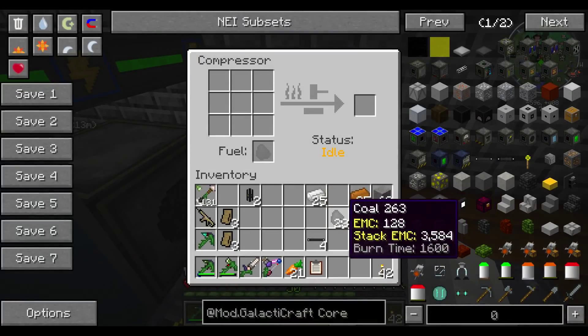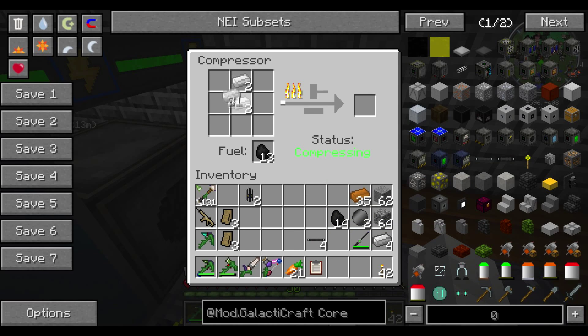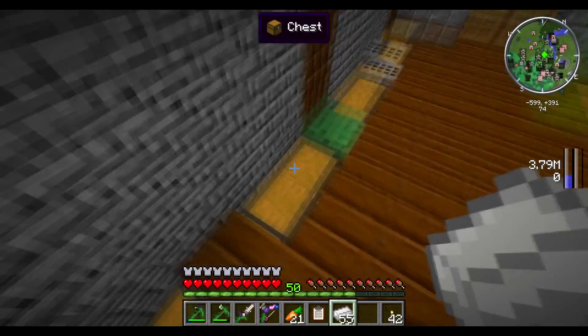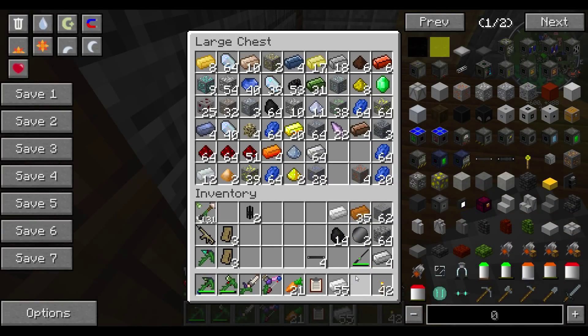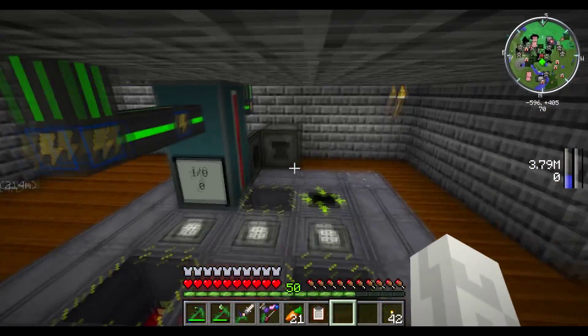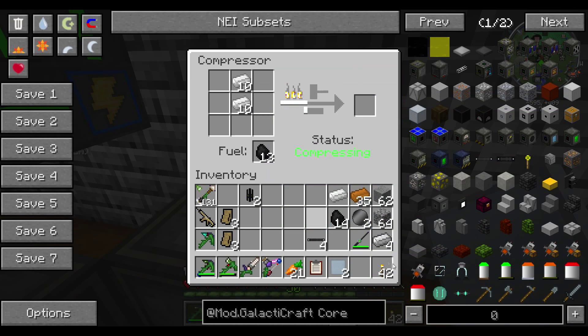Let's put this down here with the other Galacticraft machines and put some fuel in it. Let's get some compressed aluminum — you gotta put two pieces in like that and it's gonna compress it. It's not gonna accept it in any other pattern. You're gonna need a lot of this stuff. I accidentally grabbed too much aluminum from my inventory — that's why I shouldn't be in cheat mode. As you can see, it's compressing with a very irritating sound into compressed aluminum, which is one of many compressed ingots we'll need.